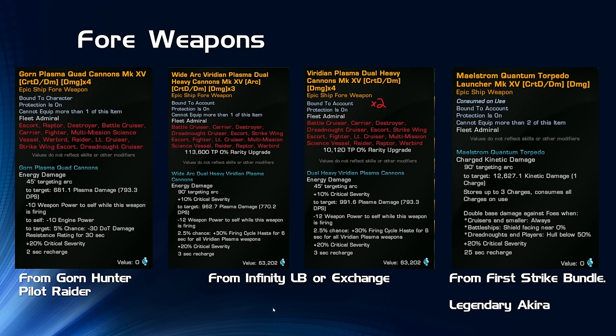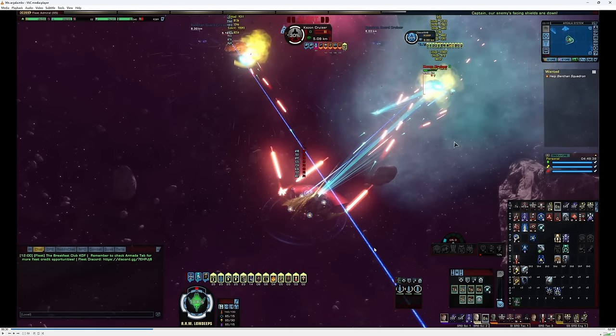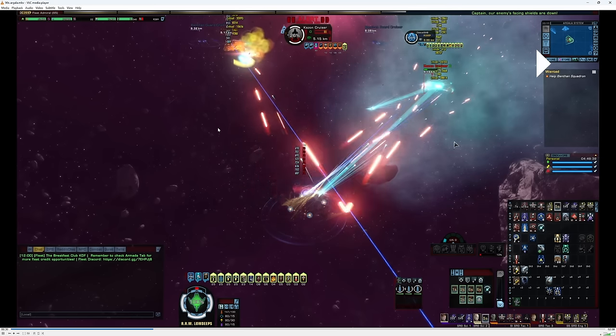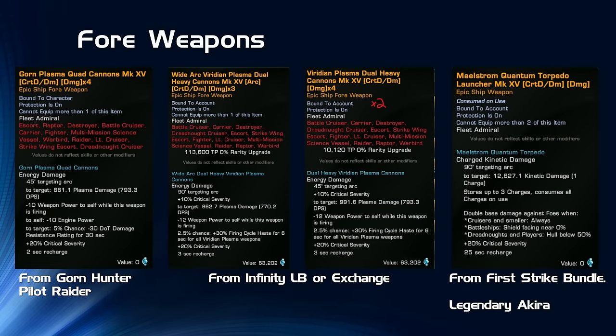The Viridian weapons are lockbox weapons available from the Infinity Lockbox, Infinity Lockbox weapon packs, or the exchange. The visuals they have are quite nice — red bolts. So if you wanted to drop the Gorn Quad Cannons and put another Viridian on, that'd be perfectly fine if you want to stick with the Viridian bolt theme, since the Gorn Plasma Quad Cannons just use the old plasma visuals. The visuals on the Viridians are nice, they perform well, and they're nice to see shooting out of the ship.